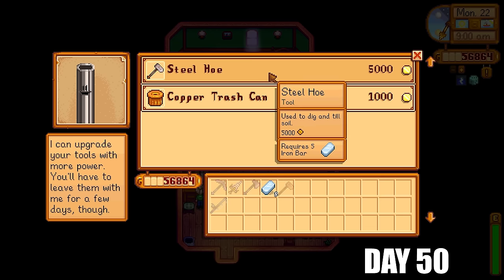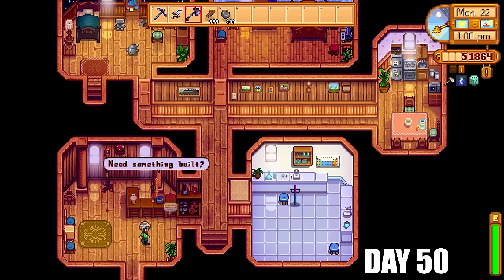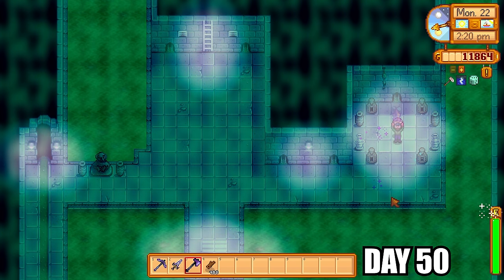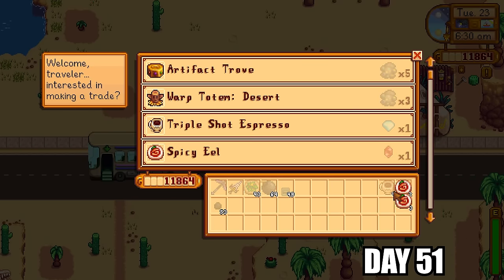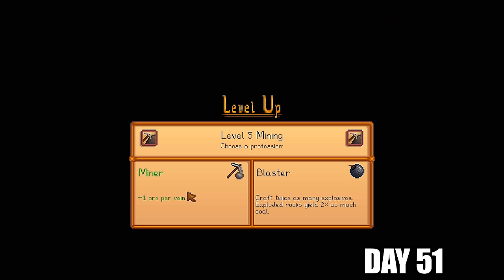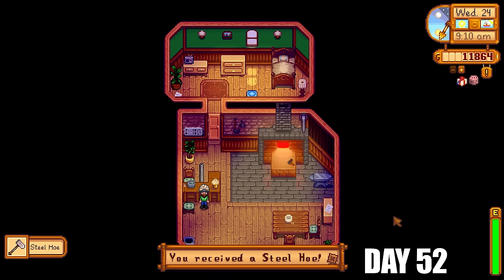I traded in my jades for staircases, prepping for another skull cavern run. It's always a great start to the day waking up to battery packs, gold, iridium bars, and jades. Went back to Clint and got the copper hoe — handing that straight back for a steel hoe upgrade, which will come in super handy for fall pumpkins. I made some iridium sprinklers today and prepped the farm for pumpkins since we'll be getting hundreds in just a few days. Got Robin to make the deluxe coop, then talked to Krobus to get the star drop off him for 20,000 gold.